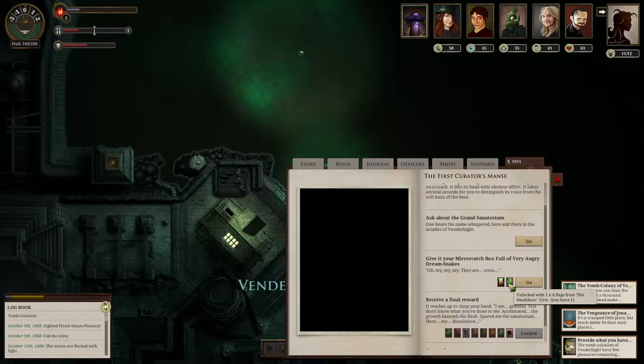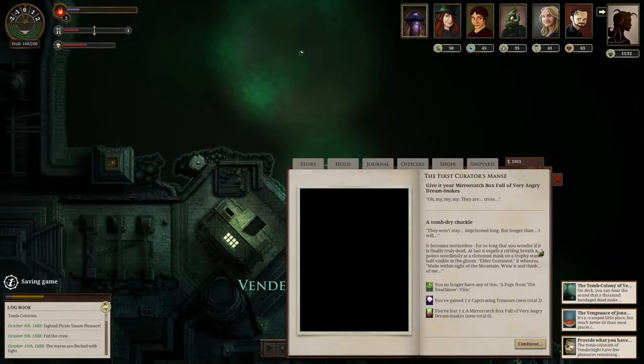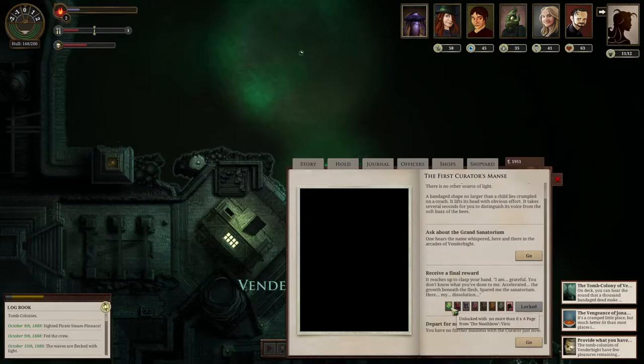Unlocked with one page from the Neathbow — Viric. Oh my, they are cross. They won't stay in prison long, but longer than I will. It becomes motionless for so long that you wonder if it is finally truly dead. At last it expels a rattling breath and points wordlessly at a cloisonné mask on a trophy stand, half visible in the gloom. We got a captivating treasure — now two of those. We've done Viric.